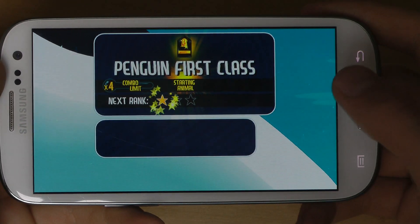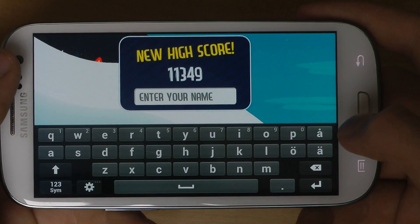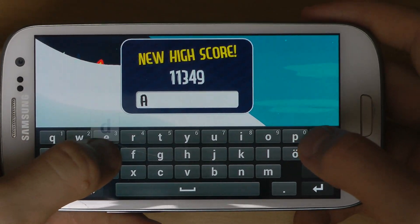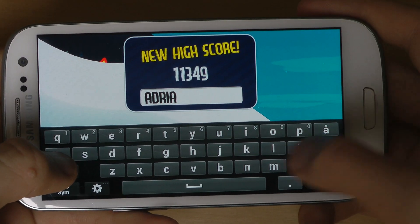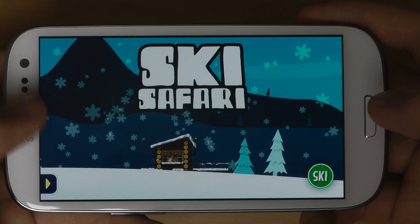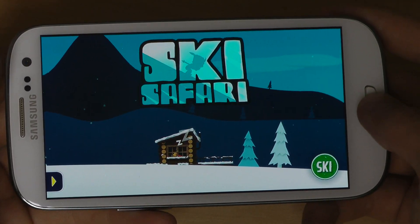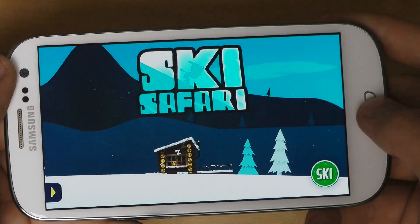So that's this game. Very fun, I gotta say. And very easy. And very nice graphics. Ski Safari — go ahead and check it out now. Search for that in the Google Play Store, you should be able to find it. Have a great day.